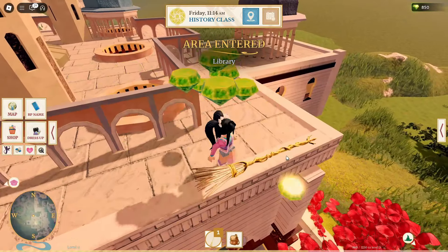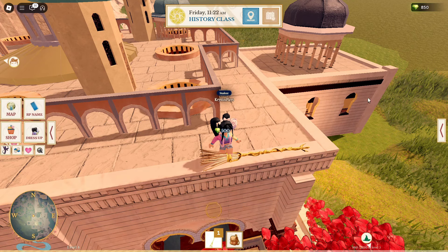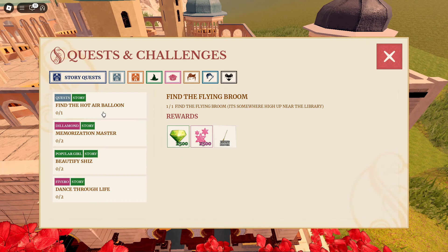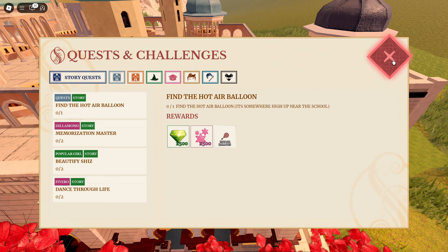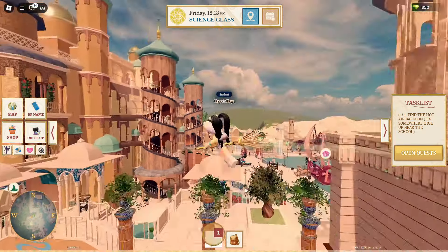I recommend grabbing the diamonds as you're walking through the map as you complete quests. You'll have different rewards depending on the quest. Like this one — I definitely recommend doing first, because you'll also be able to fly the broom after you complete it.